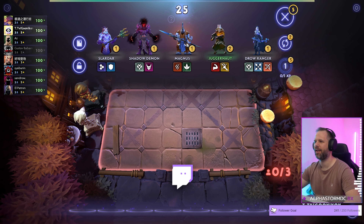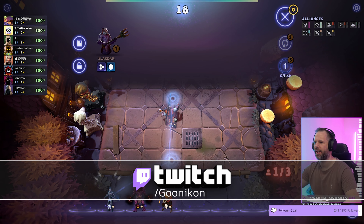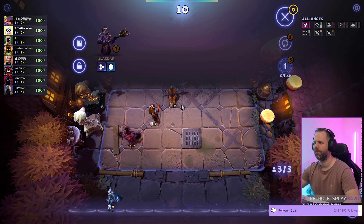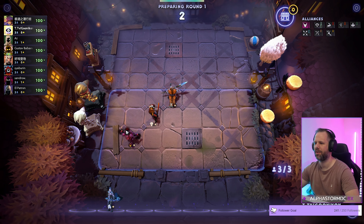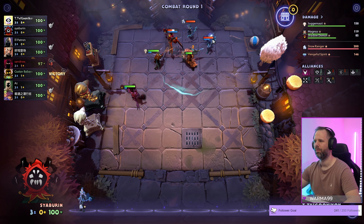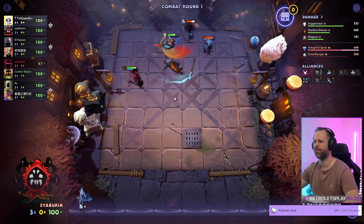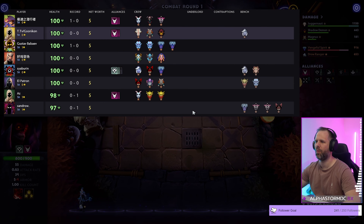First game for today. Going with some tankiness, good damage, and stun — that should do okay. It's a heartless start, classic hunter heartless. Going for Juggernaut as a damage dealer with a really awesome stun. We will win this round. Okay, we're gonna fight against hunter heartless spamming here.